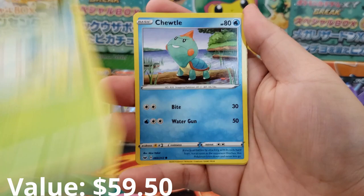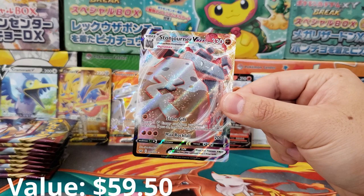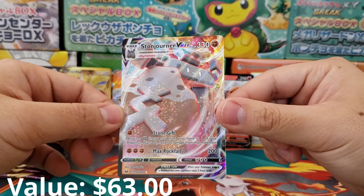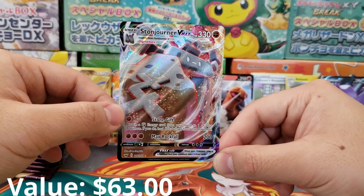We got Silicobra Holographic Reverse, and I see a nice shiny Full Art border — a fighting Pokémon. Is this a Full Art Regirock V? It's going to be my guess. Oh wait — it is not. But we'll take it: Stonejourner VMAX! I think this is our first VMAX pull — 330 HP. Talk about an absolute beast of a Pokémon. If you defeat Stonejourner V in battle, you get a free prize card. Really nice Pokémon, really dig it.